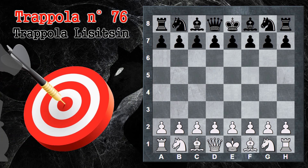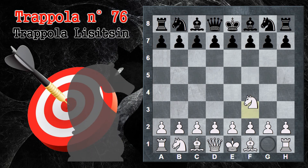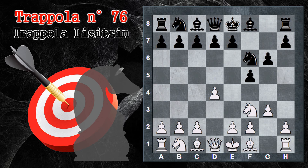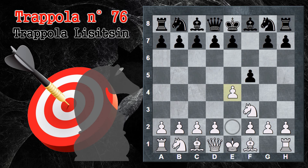Stiamo parlando del gambetto Lisitzin, che inizia con il bianco cavallo F3. Il nero prova a entrare in qualcosa tipo difesa olandese con F5. La speranza del nero è che magari il bianco collabori in qualche modo e si infili di sua volontà in una linea conosciuta dell'olandese. In realtà il bianco va a giocare il gambetto Lisitzin, che consiste nello spingere questo pedone in E4, sacrificandolo completamente.